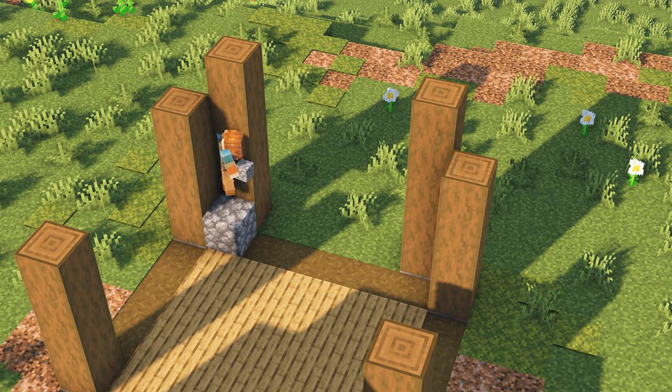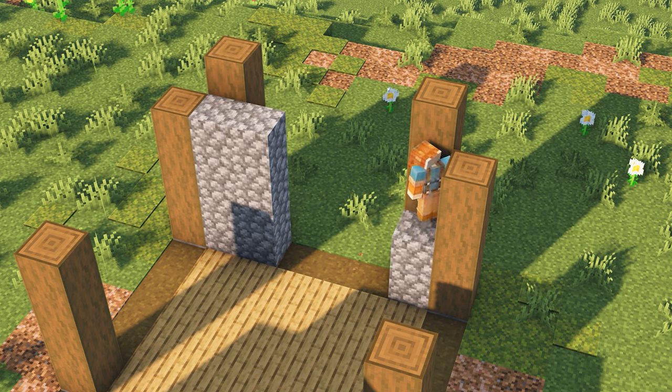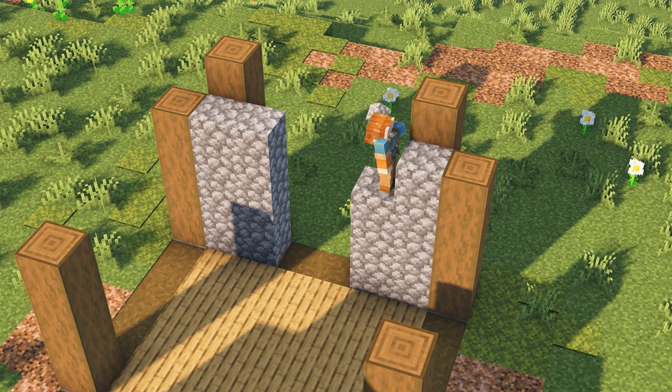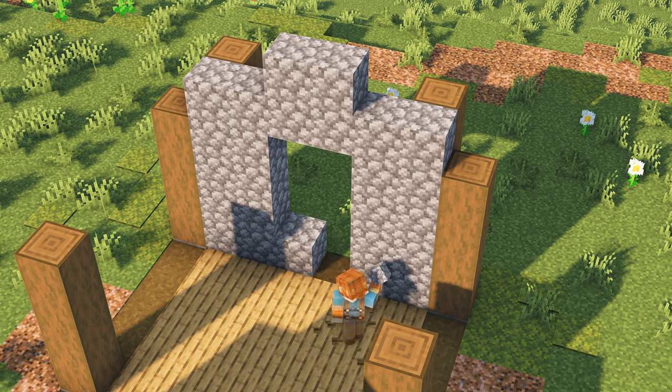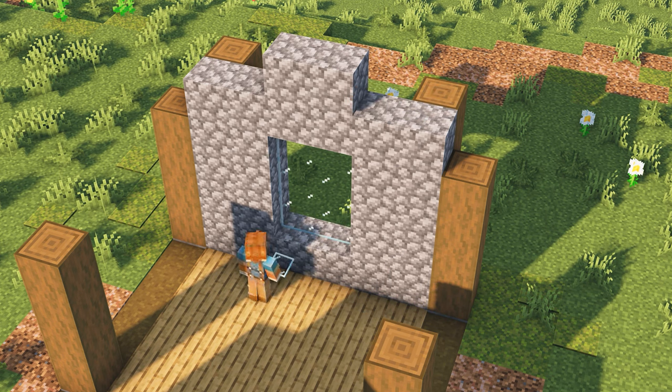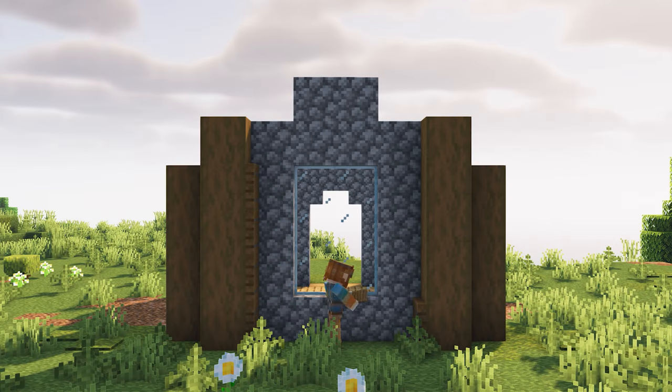Head to the back of the house and build up four high cobblestone walls with a two wide gap in the middle. Add a row across the top, followed by two more blocks in the middle. Jump down to the ground and add two blocks at the bottom of the gap. Fill the hole with glass panes to create a window. At the back of the house, we're going to mirror the exact same design that we built on the front, so follow along with me and let's build it up.